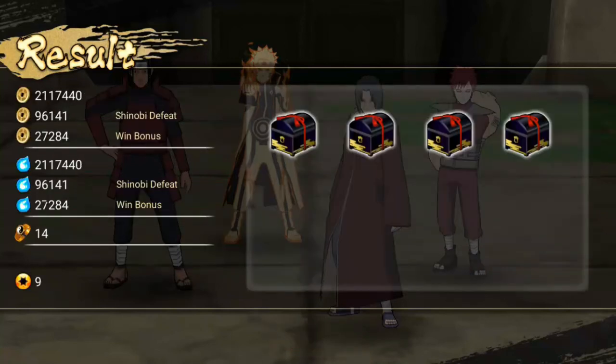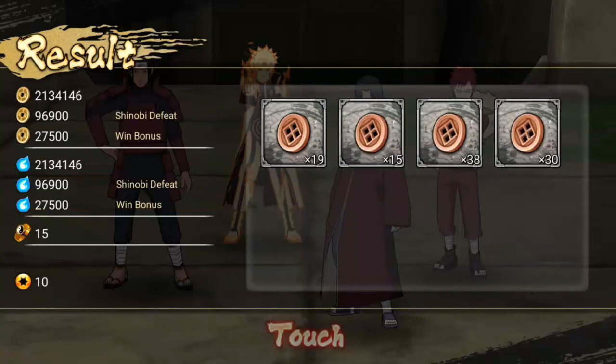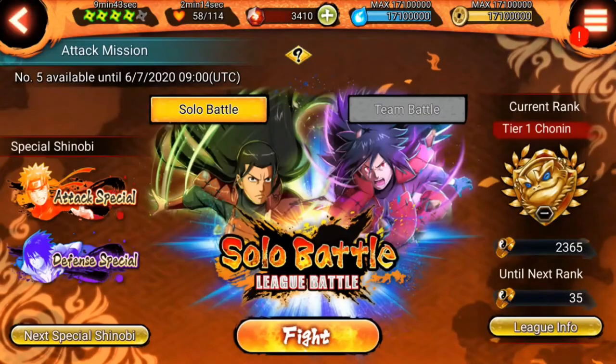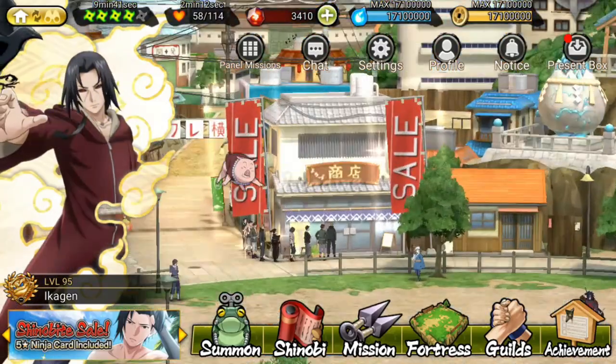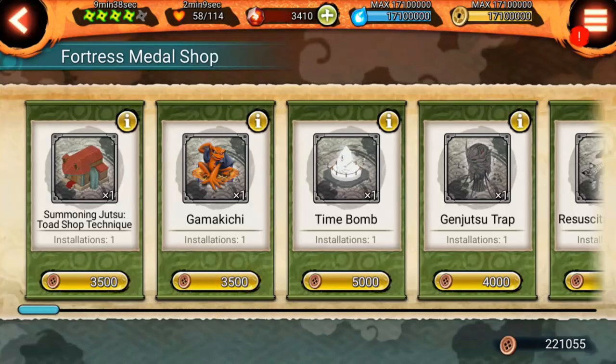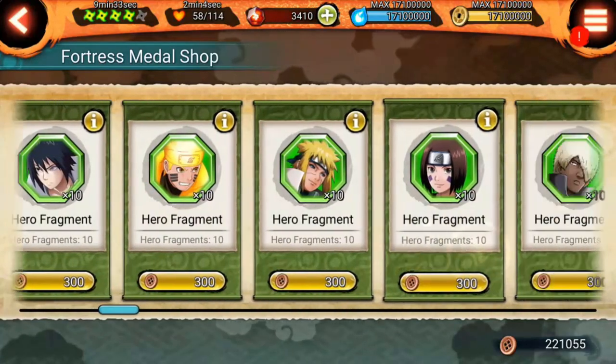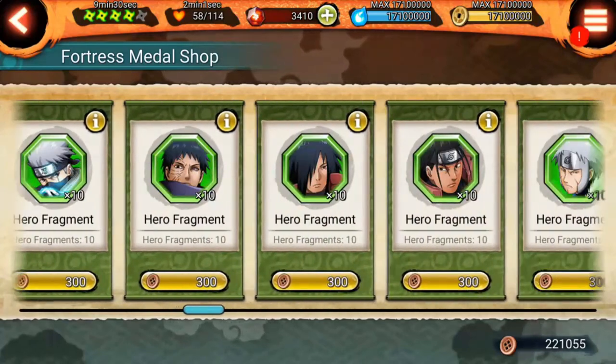Here you can see that we also have more coins — the game gives you money, chakra, shinobi points, and points for the League reward. By playing the Attack Missions you can obtain these coins. There are also some missions in the History mode for special missions where you play and they give you these coins, but the most effective way to obtain them is by playing the Attack Missions. Once you have enough coins, you can come here and buy the Genjutsu Trap, the Resuscitation Trap, or the Hero Fragments you need to increase the level of your shinobis.